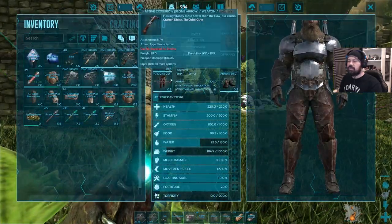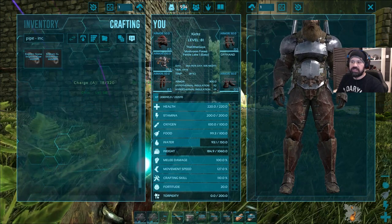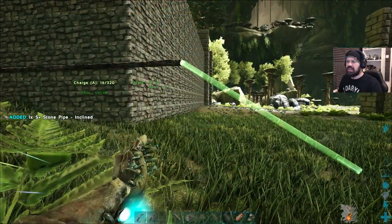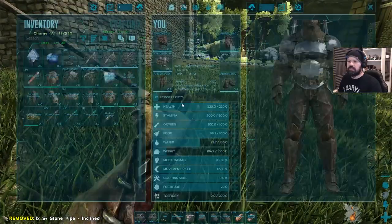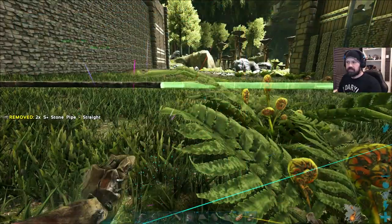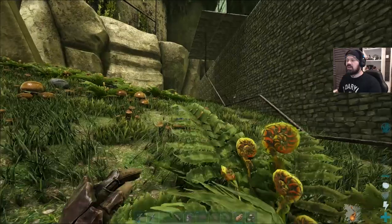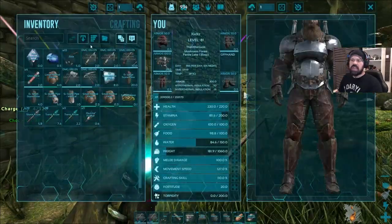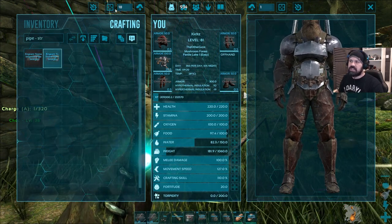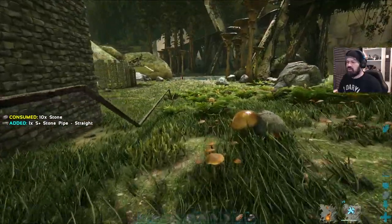We're going to bring them down — I think we might need another incline at that level. Let me check: pipe incline. One more incline — perfect, that's perfectly above the ground. We'll get another couple of straights. The intake will go there, so we need about 10 more straights. We need to get a little closer to the resources. Straight pipe — I'd say 10 is probably what we need, and all they really require is stone.